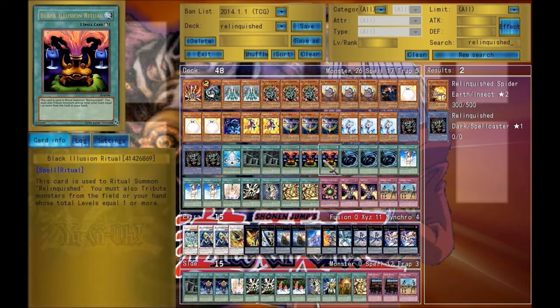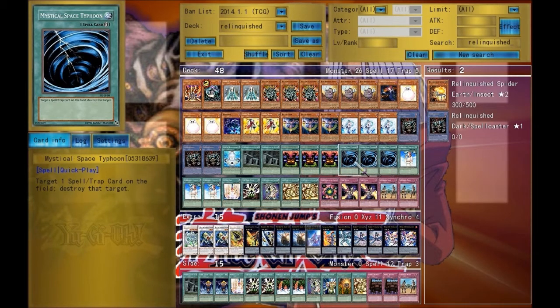The ritual spell card to summon Relinquished. Three MSTs, so that way I can destroy a Mirror Force or any trap card that's really hurting me.